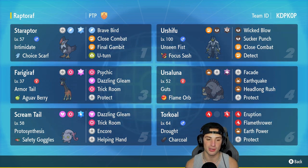In our fifth slot we got Screamtail. Screamtail is solid for setting up Trick Room and actually being in Trick Room. It has Protosynthesis alongside Safety Goggles, and then it's rocking Dazzling Gleam, Trick Room, Encore, and Helping Hand. Our final Pokemon is Torkoal, which is obviously top tier when it's in the Trick Room and also really good at controlling weather with Drought. It has Charcoal as its item with Eruption, Flamethrower, Earth Power, and Protect.